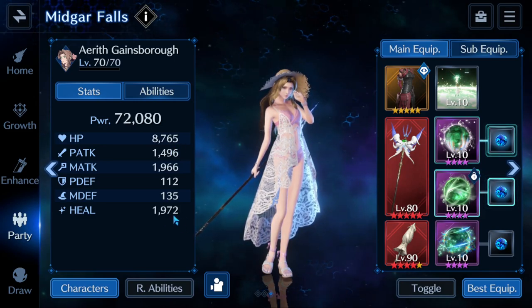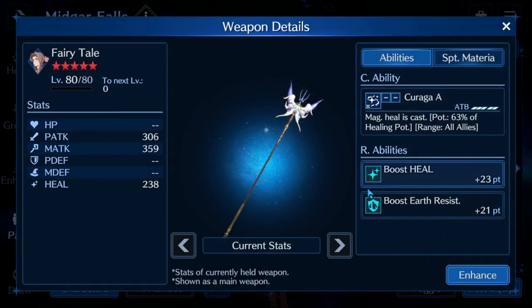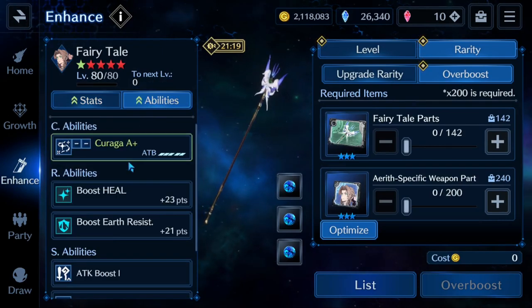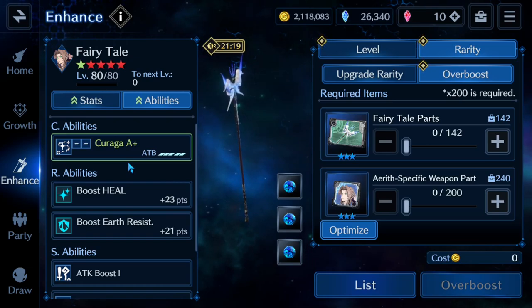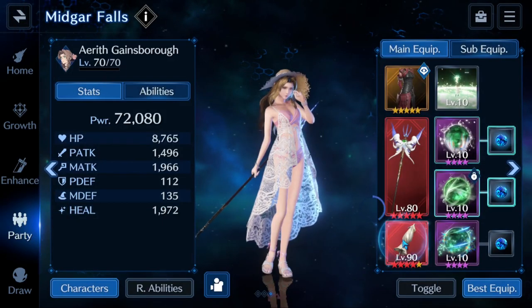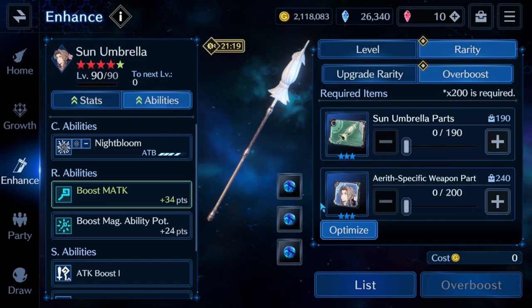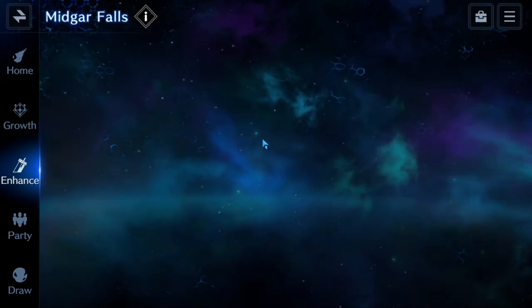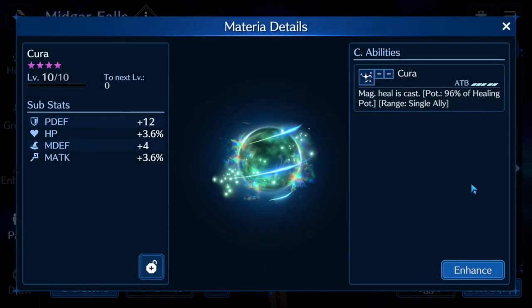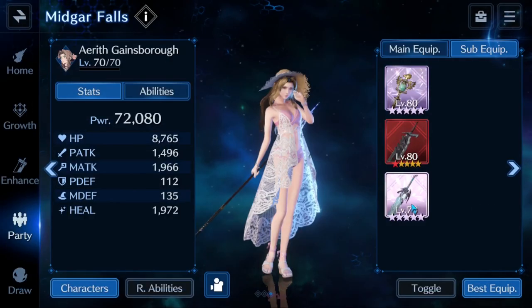Aerith sitting here at 8.7k HP, heal of 1.9. She's got a Rosy Battle Suit on. We do have her Healing Wind up to level 10. We're using Fairy Tale — again, so close to being able to OB6 this right now. But what I'd really like to OB6 is the Sun Umbrella — just two copies is all I need. Pull it up to four star, and then she has the Cross Sigil Aurora for the stats, and then healing sub equipment wise boosting heal and boosting HP.